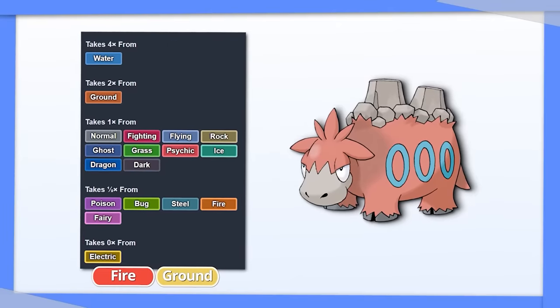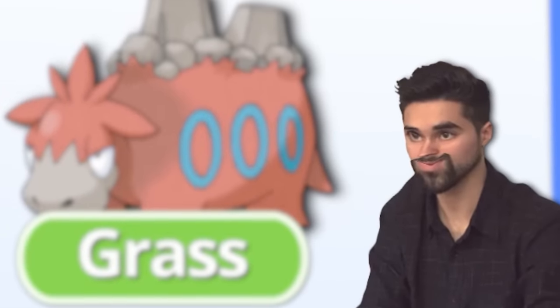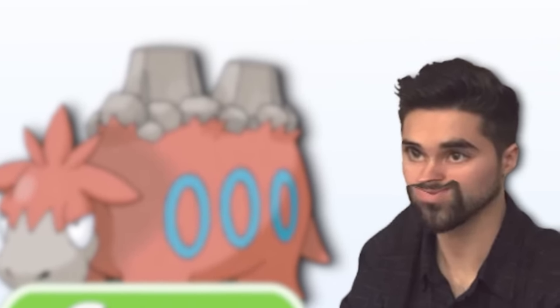Camerupt is quadruple weak to Water and double weak to Ground. Make this bad boy a Grass type and let your worries grow away.